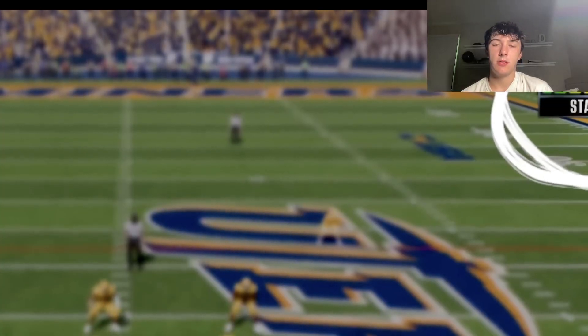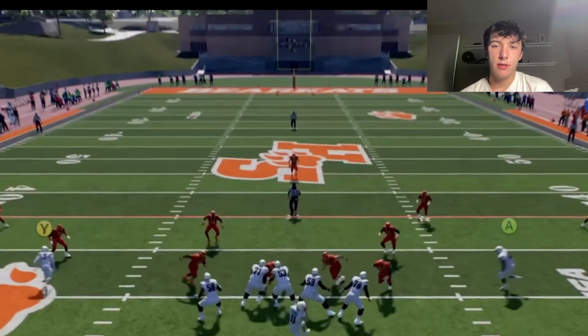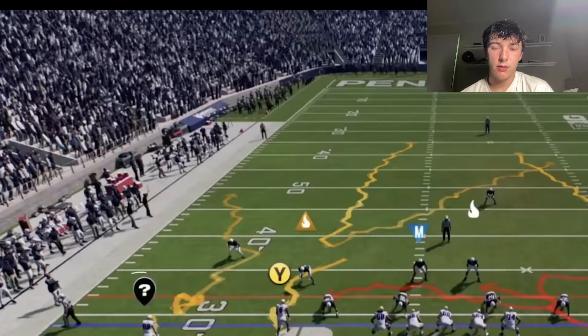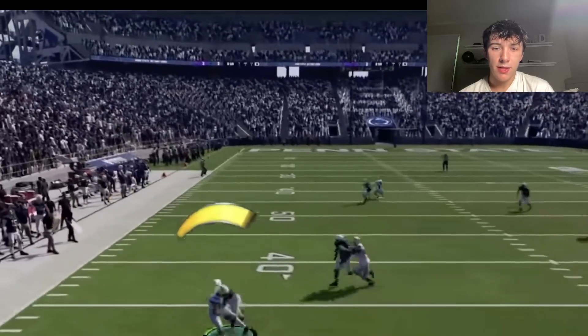Home field advantage impacts confidence and composure levels, on-field performance, and more. Home field advantage will disorient players with lower composure levels more than it will for level-headed players — this throwing mechanic looks so weird as a result of that pressure.